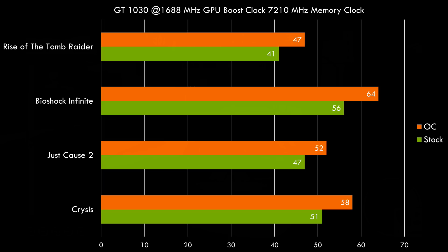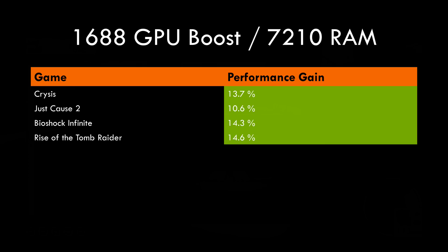The final overclock was 1,688 MHz for the GPU boost clock and 7,210 MHz for the effective memory clock. Here we have the results: Rise of the Tomb Raider gained from 41 to 47, Bioshock Infinite from 56 to 64 — a really nice improvement — Just Cause 2 from 47 to 52, and Crysis from 51 to 58. Expressed as percentages: Crysis gets a gain of 13.7%, Just Cause 2 10.6%, Bioshock Infinite 14.3%, and Rise of the Tomb Raider 14.6%.